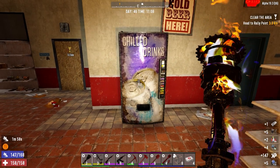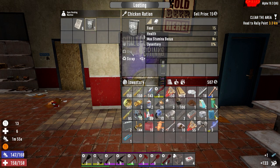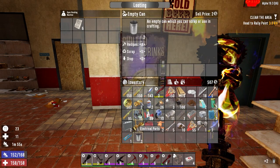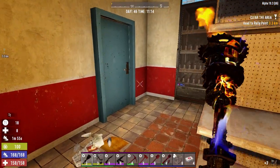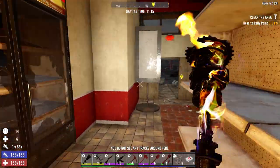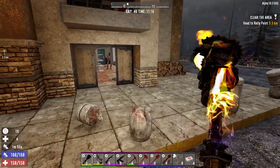Looks like we're jacking this guy apart. Let's see what we got here. Use both of these guys, take the health bar out. We're back over. Nice. Is there anything in here? Nope. Let's go get that cab.